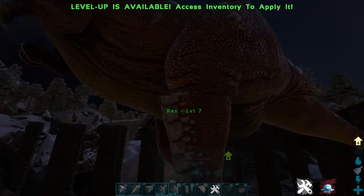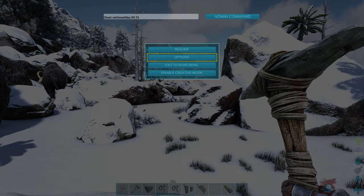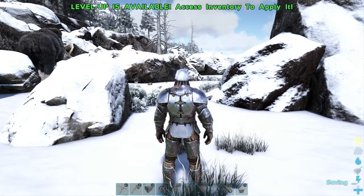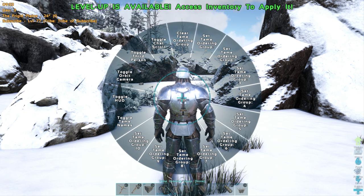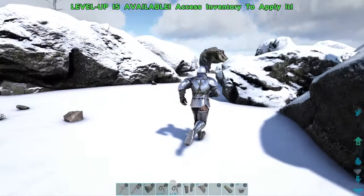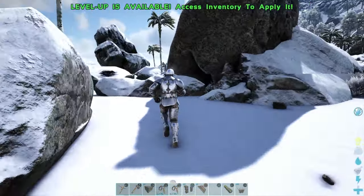He goes in — boom, you should be good to go. After you get him in, that's when you trank him through the wall. Now we're going to go to that wild T-Rex and try to lead him into the trap. I'm turning off creative mode so I can actually be killed, to show you the real way to do it. I like to toggle third person when having a dino chase me — on PlayStation hold the D-pad to bring up the wheel and select toggle third person, so it's easier to look behind you while running.